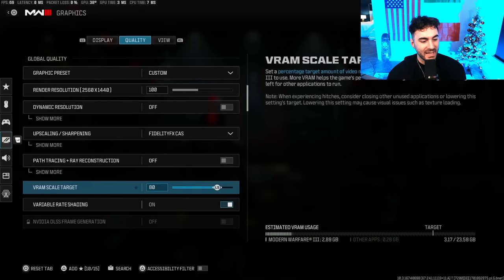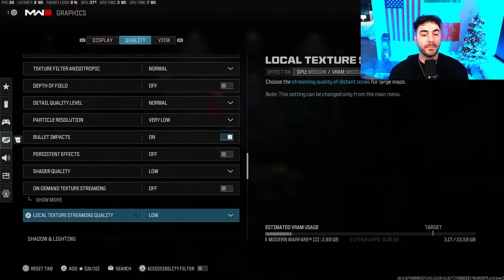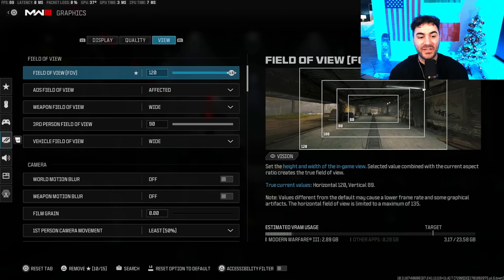VRAM Scale Target at 80. Variable Rate Shading on. Texture Resolution — Normal. Texture Filter — Normal. Depth of Field — off. Detail Quality Level — Normal. Particle Resolution — Very Low. Bullet Impacts — on. Persistent Effects — off. Shader Quality — Low. On-Demand Texture Streaming — off; if you want camos and things to look better you can turn this on but it's a performance hit. Local Texture Streaming Quality — Low. Shadow Quality — Normal. Screen Space Shadows — Low. Ambient Occlusion — off. Screen Space Reflections — off. Static Reflection Quality — Low. Tessellation — Near. Volumetric Quality — Low. Deferred Physics Quality — off. Weather Grid — off. Water Quality — off.